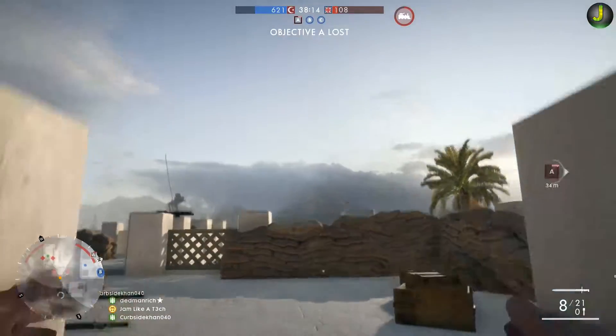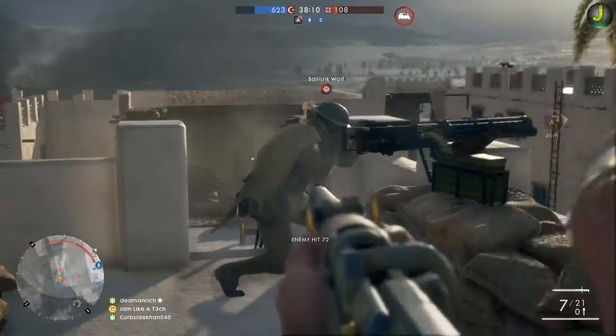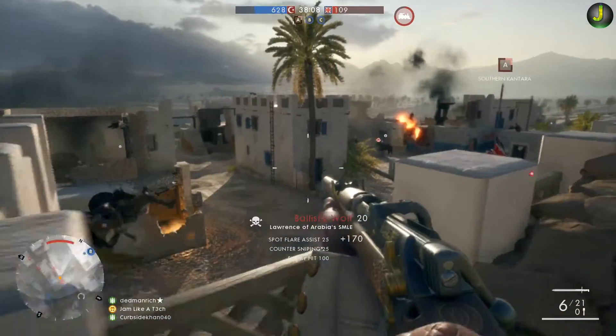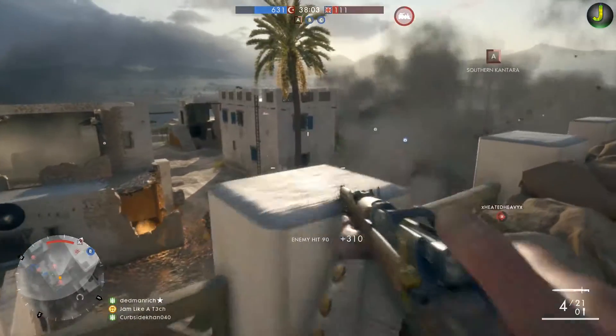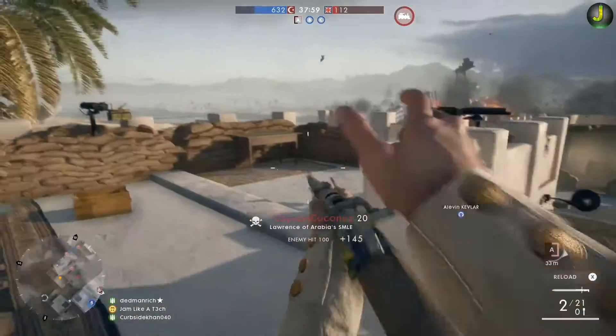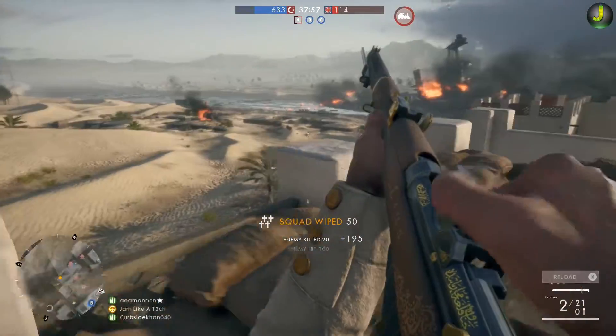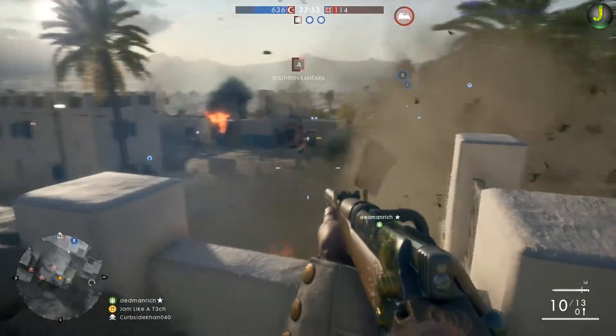One of my favorite things on this map is going in with a scout class. Because it's close quarters, you almost can't use a sniper in the buildings, so easy bolt actions work great. The sand dunes are perfect for sniping if you want, but my favorite thing is playing scout with a bolt action in the close quarters sections.